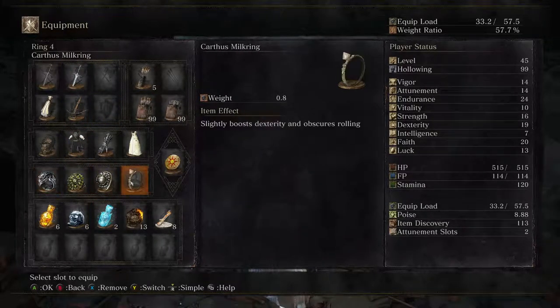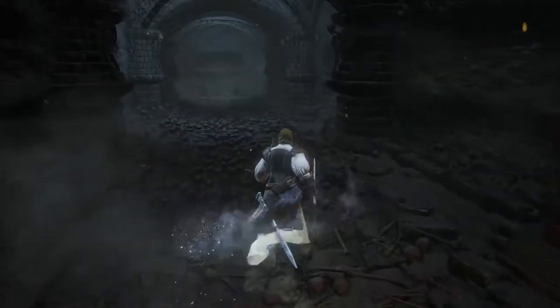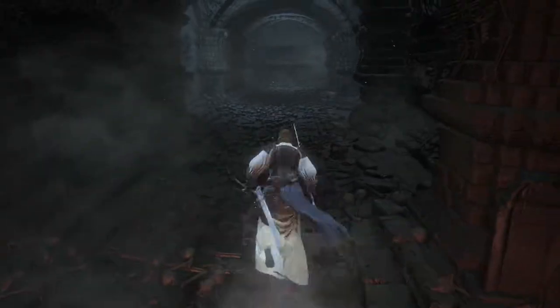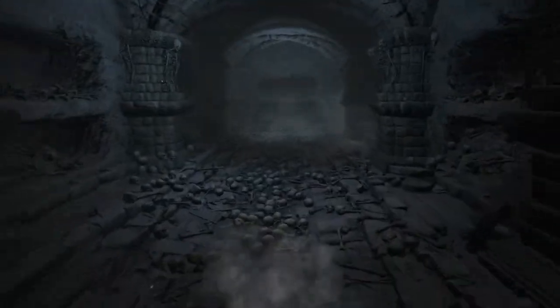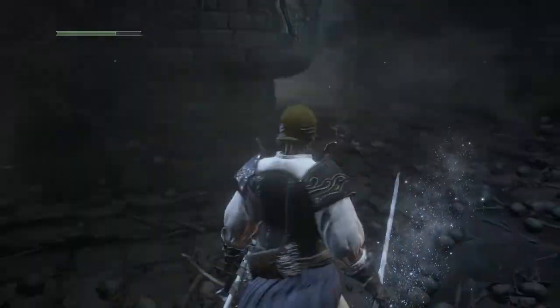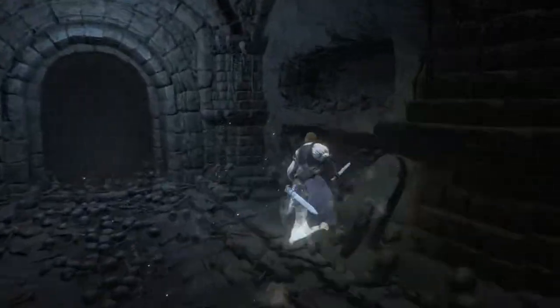Also, that Karthus milk ring I grabbed sort of randomly while panicking about the skeletons the first time I came through this area — turns out that's the ring that other enemy was using, so now I have Invisible Rolling too! Not sure what good it does, but it does boost dexterity, which is good because that scales my weapons. Improvements!